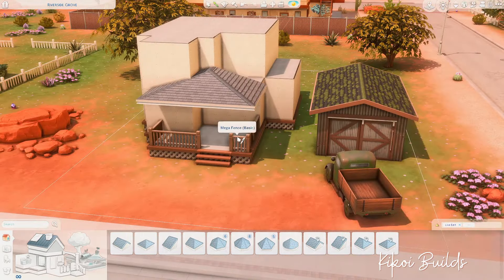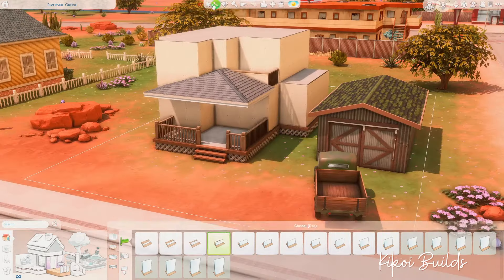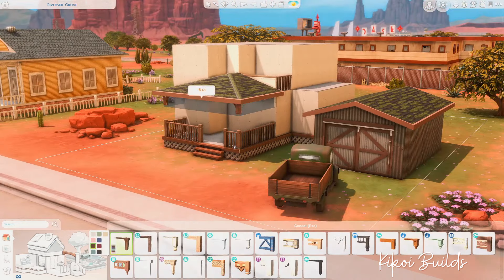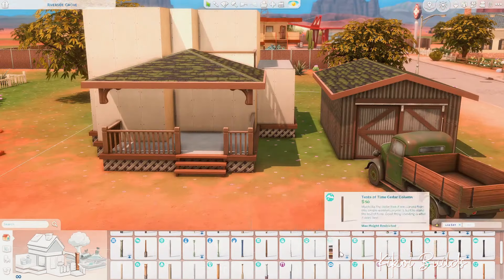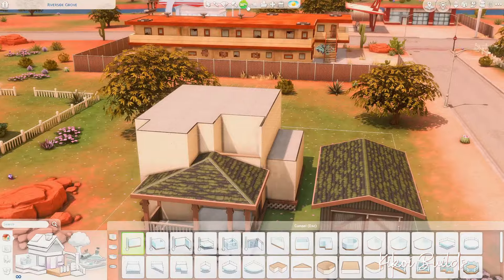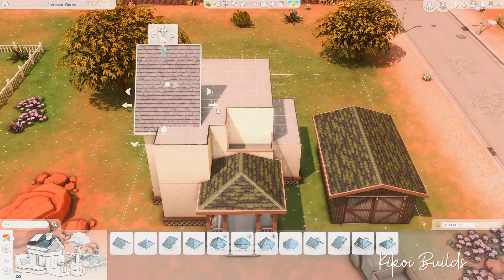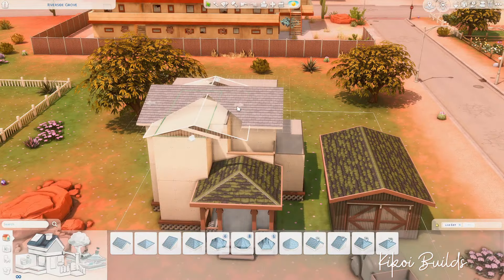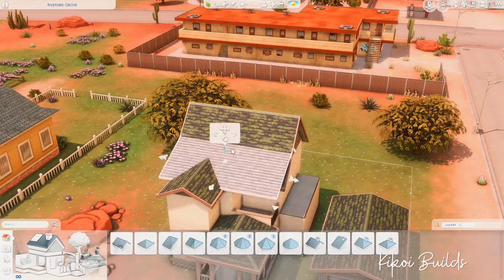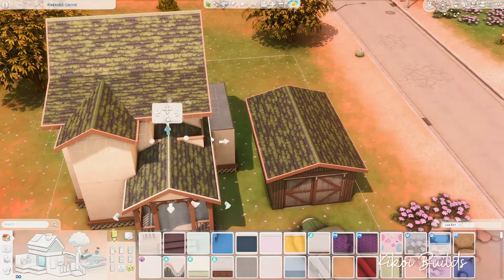As I continued building, especially with the greenery I was placing, everything in Strangerville is kind of orangey — the canvas is orange tones and brown tones. I started matching the greenery to that and realized it was too brownish. It didn't look overgrown — it looked dead, more like an abandoned house. I really didn't like the vibe, so that's why I tried placing it in Willow Creek instead.